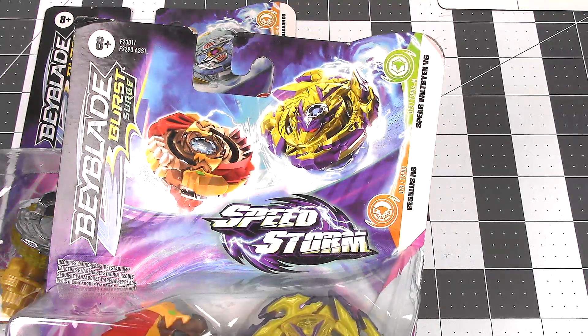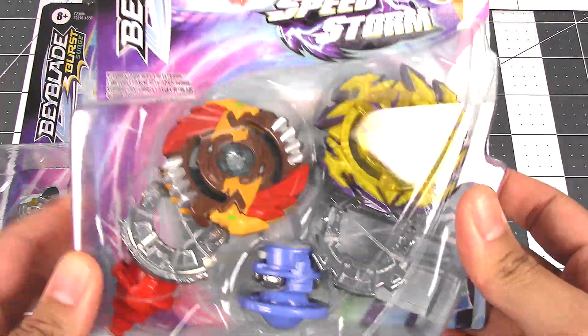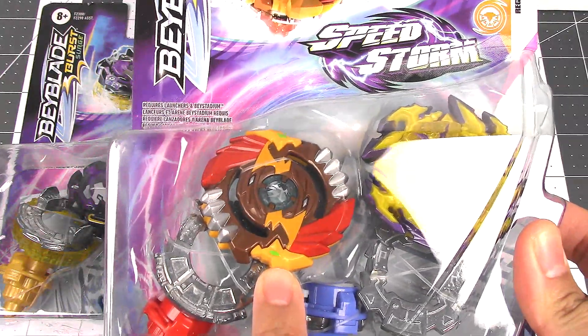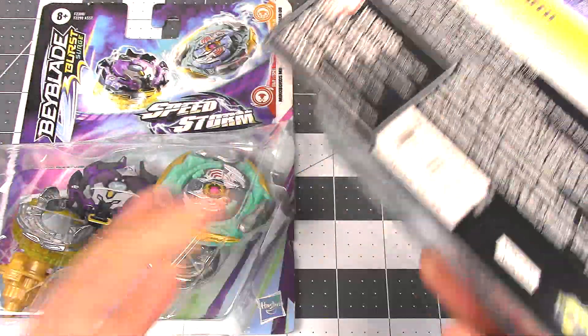Moving on, we have the Regulus R6 and Spear Valtryek double pack. At first I thought these colors were kind of weird, but I kind of like it because it reminds me of the Lion King, and I'll get to that in a little bit.